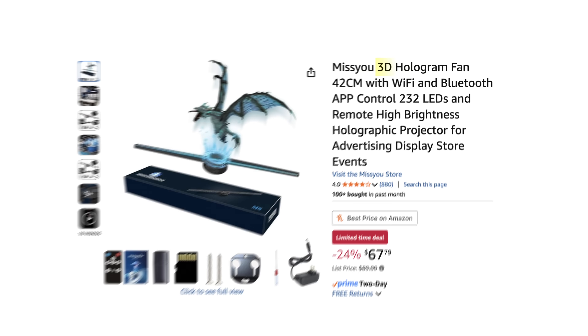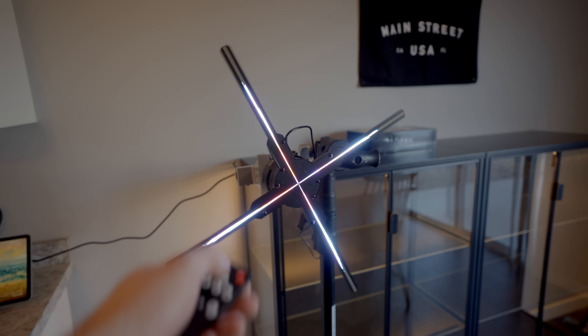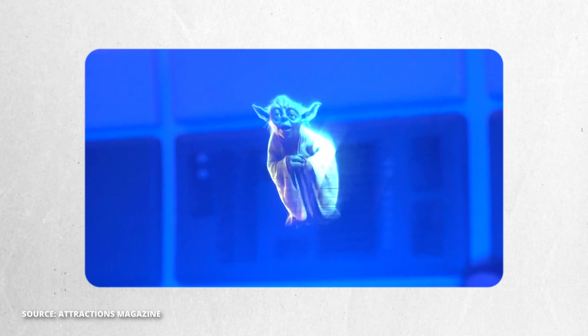Even though they call these things 3D hologram fans on the product listings, these graphics aren't actually three-dimensional. But you can create the illusion that these 2D videos are 3D if you use a visual that has the right animation, like a free-floating object that's spinning 360 degrees. Before we dive into the holochess illusion, I want to try and create a free-floating hologram of one singular character, like you see in the Galactic Star Cruiser — just to get a feel for it. But instead of a hologram of Yoda, let's go with Kylo Ren.